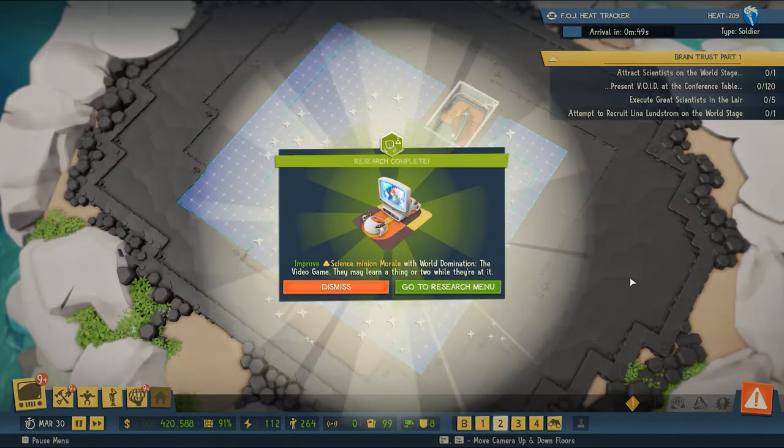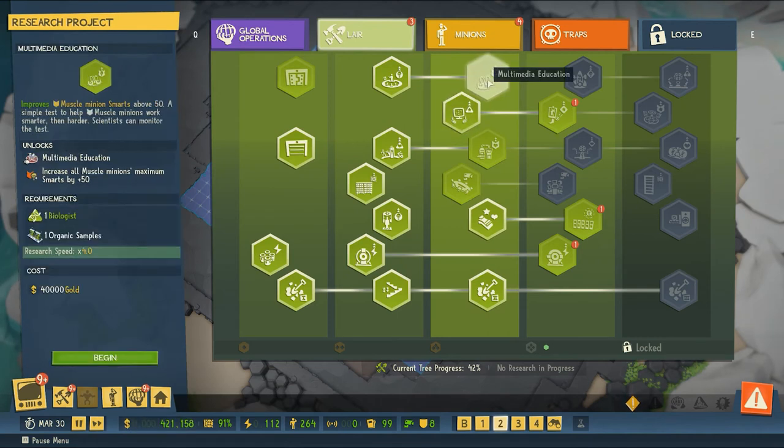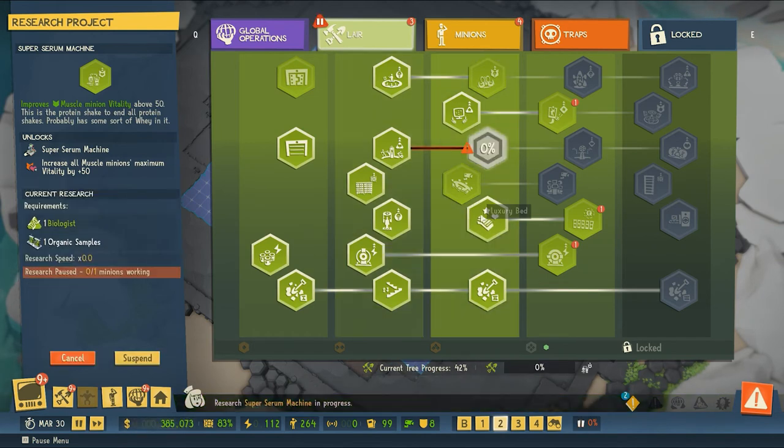The video game research is done. Back to the research menu — multimedia education to improve muscle minion smarts above 50. And super serum to improve muscle minion vitality above 50. I like that — we'll do that. It feels like the insurgency is ramping up in terms of people visiting our base.